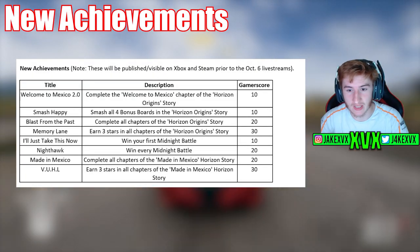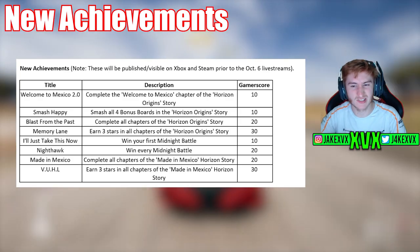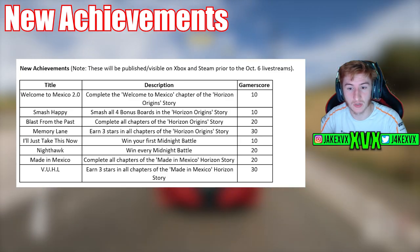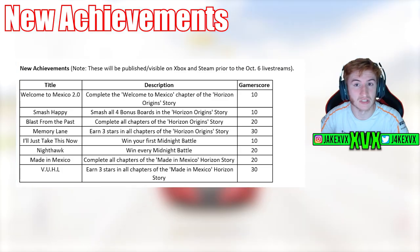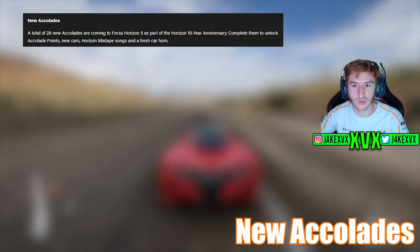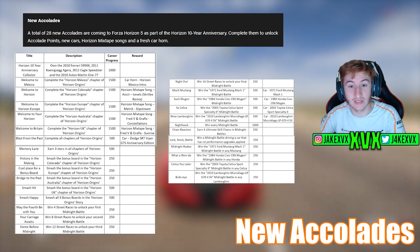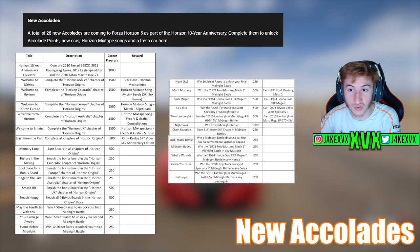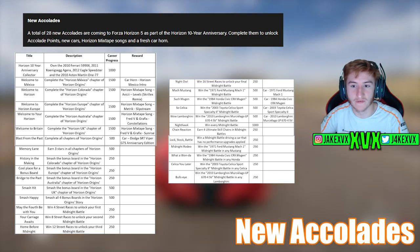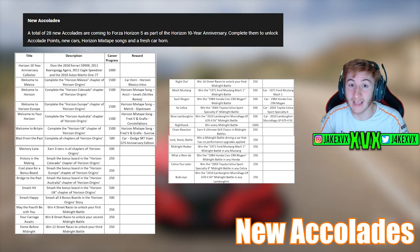They are adding new achievements to the game from the new Horizon story. There are seven new achievements — here's what you have to do, with titles and gamerscore shown on screen. They are pretty much all related to the new Horizon story. There are also new accolades — quite a lot of them. They're all related to the Horizon story, the festival playlist, the Midnight Battles, and various other activities. You can see the rewards on screen — we always love when they add accolades to the game.